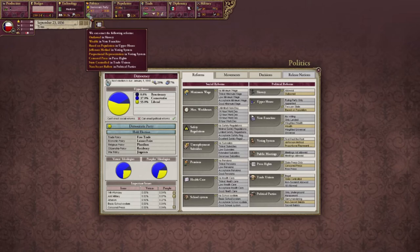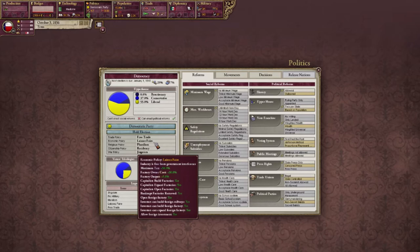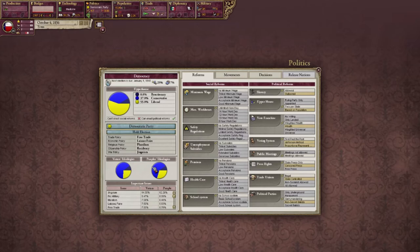Oh, I can make a decision — we can enact the following reforms: outlaw slavery, wealth voting franchise. Let's see what my voters' ideologies are. Some of them are liberal, most of them are conservative. Jingoism. What's my dominant party right now? Looks like liberal. Liberals are in charge of Texas — I'm sure there's a joke there somewhere. They want free trade, pluralism, residency, and jingoism.